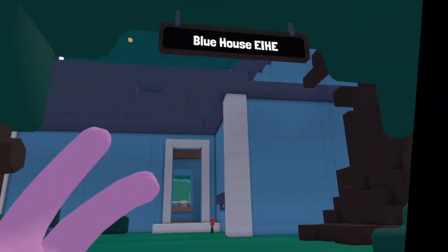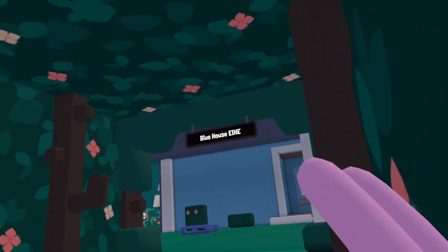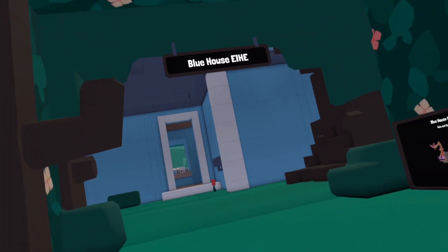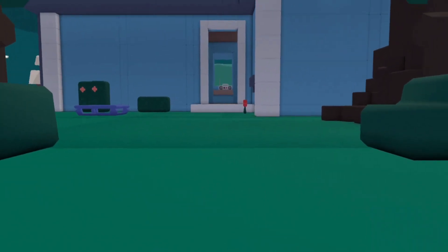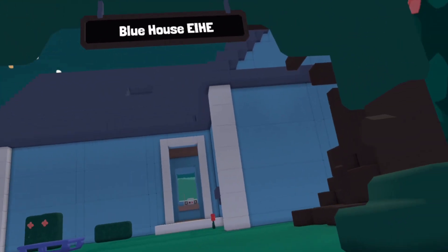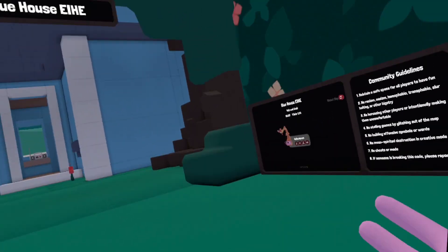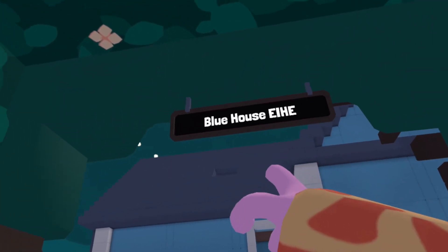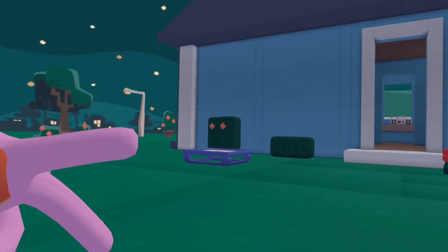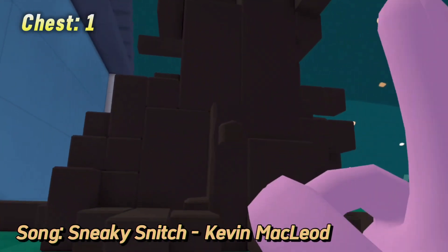What is going on guys, welcome to Yeeps Hide and Seek. In this video — I'm already assuming you know what this video is about — you can just click the screen or tap whatever device you're on and you'll see the title on top. I'm showing you every single chest in Yeeps Hide and Seek. We're starting with Blue House. If you click or tap the screen you can see all the chapters down below.